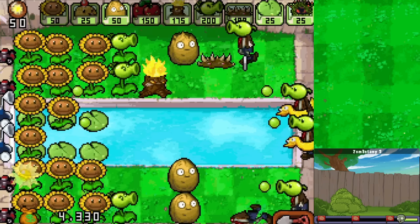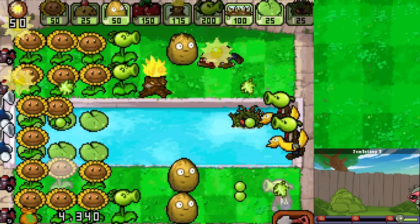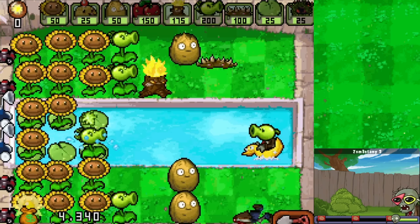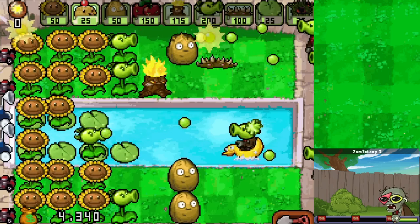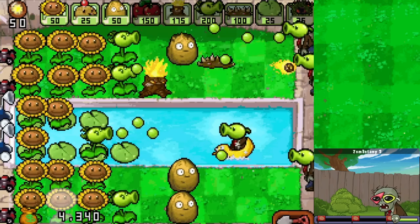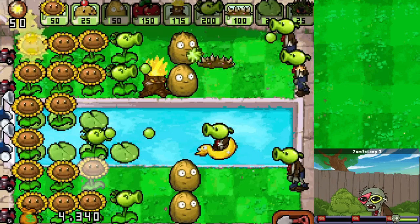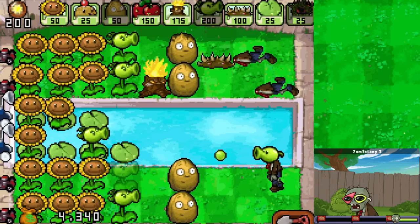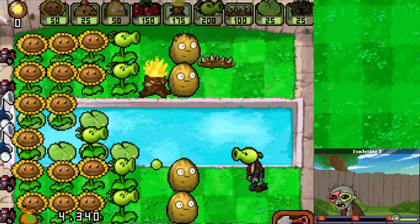It looks like we already have two zombies jumping into the water at the same time - not exactly what I was hoping for, but we can deal with it. Getting that Lily Pad there - awesome. One on every ground lane now, I just need one more Repeater on the second bottom lane, which we can do right now. Perfect - this is definitely going better than the first try.